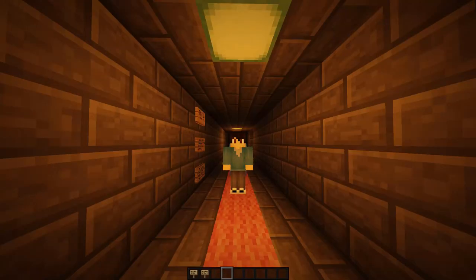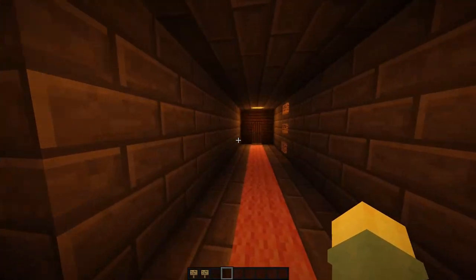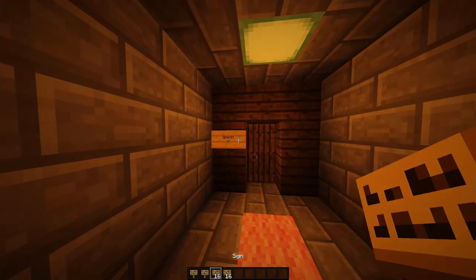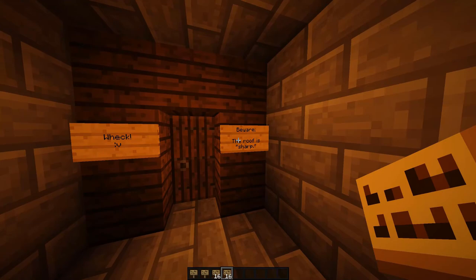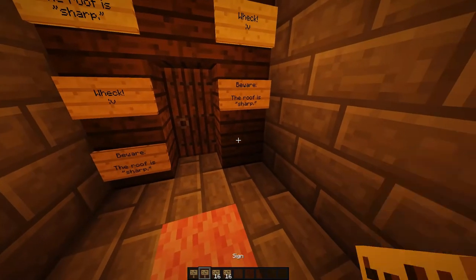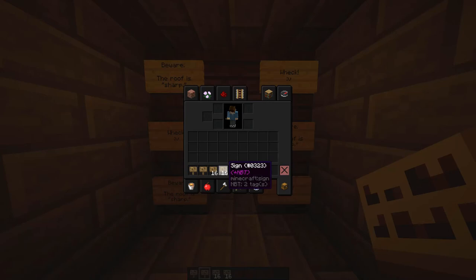Okay, hi — me from the future here. I went ahead and got another version. I had a second version of the map that I've been using for other purposes, and I think you have to be in creative for these signs to work. So if I just kind of do this — whack. 'Beware. The roof is sharp.' I like it. Never change. Vex, never change. Appreciate you.